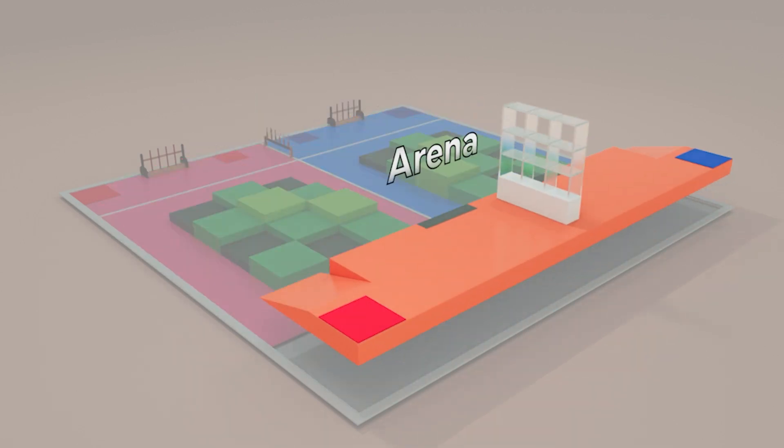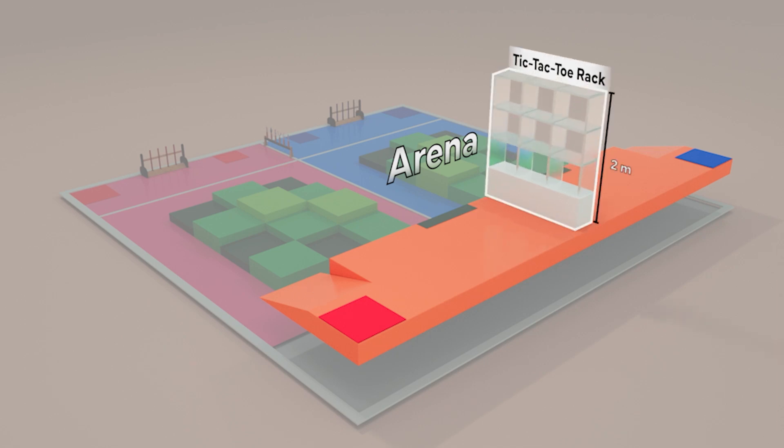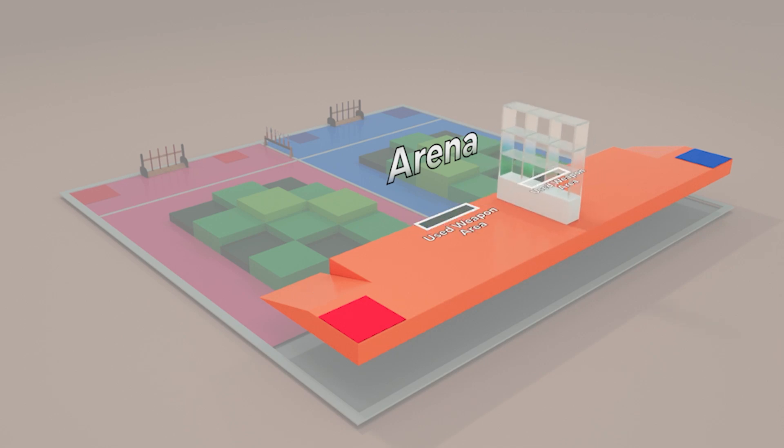Zone 3 is the arena, which has ramps on both sides for the robots to enter. It comprises the 2-meter high tic-tac-toe rack, the used weapon area, and the retry zone.